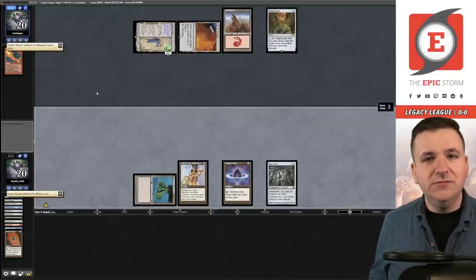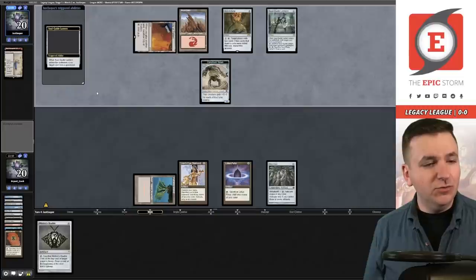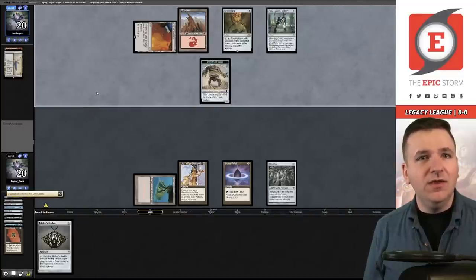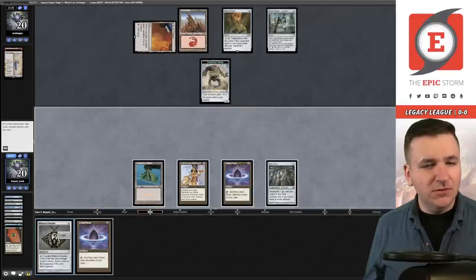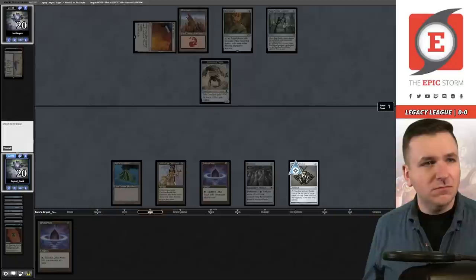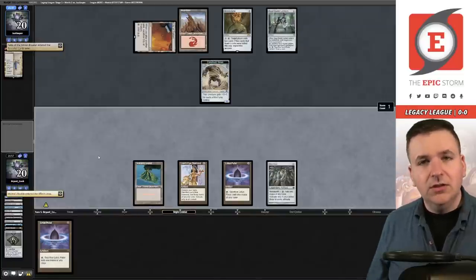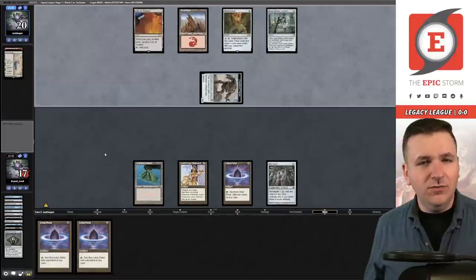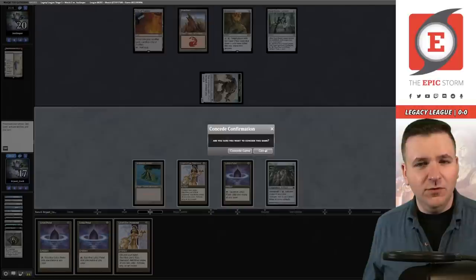Goblin Welder — they didn't play it, which means they likely have a Blast in hand. They pick up a Soul-Guide Lantern. Are we dead? We have Urza's Sagas that can win the game, but that's it. They're still choosing not to play the Goblin Welder. I think we've already lost this one — that's really annoying. I don't think I'm realistically going to be able to beat them down before the Construct. I'm just going to pick this one up.